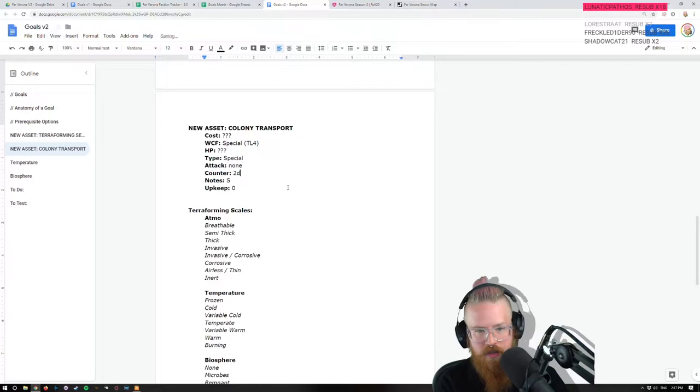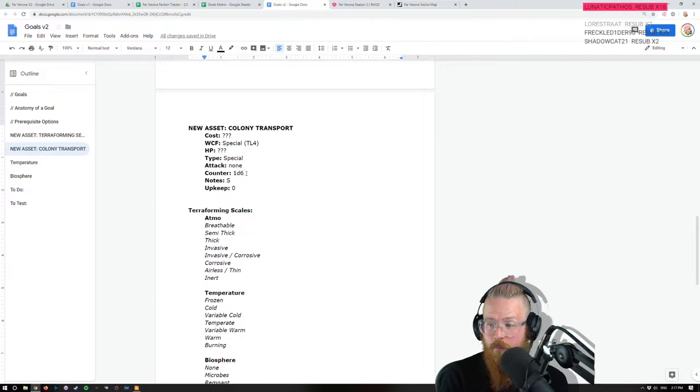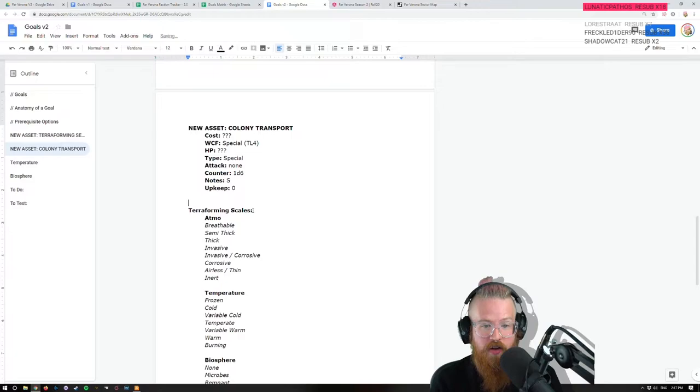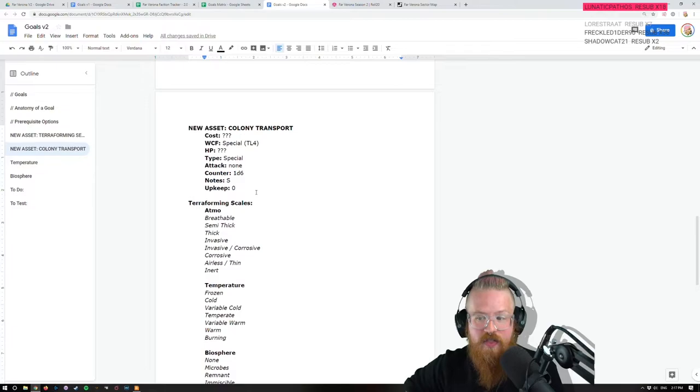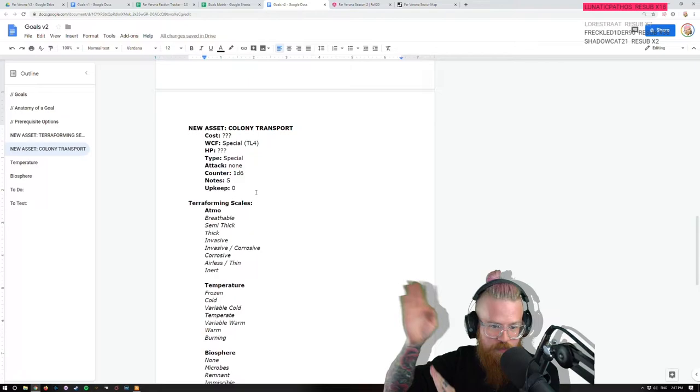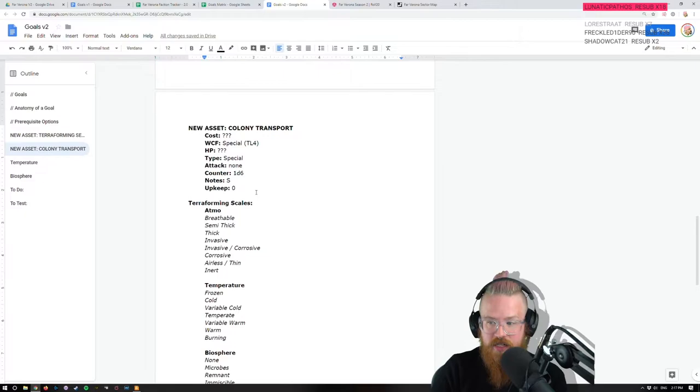I think it should have a counter attack but no attack — like 2d4 or something. It has to be able to move at least three hexes. If it's slow you do one, one, one and then drop it off. I need a weak counter but not useless — maybe a d6. Can it stop in empty hexes? No. There's some places you can't get with the two-hex move. The ship itself isn't that good at transporting — it's a box full of people.